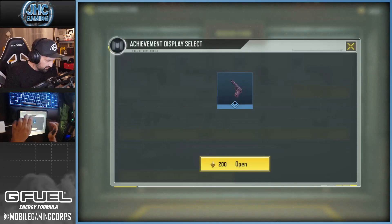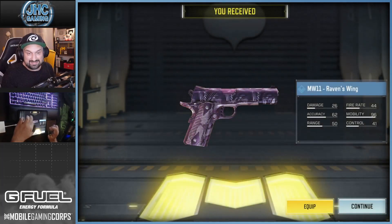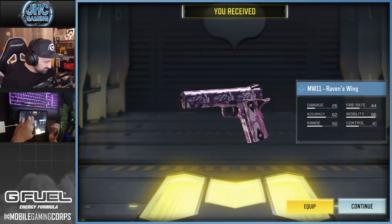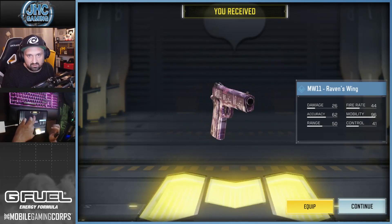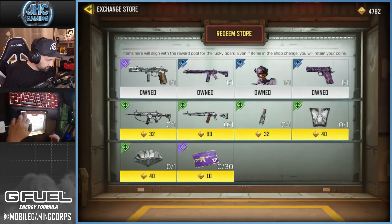We're gonna go for the other pistol — the MW11 Raven's Wing. So it's gonna be a nice set: the pistol, the M4, and the soldier. You can see the Raven's Wings on the side of the pistol. Pretty cool — good looking skin. I like the purple.